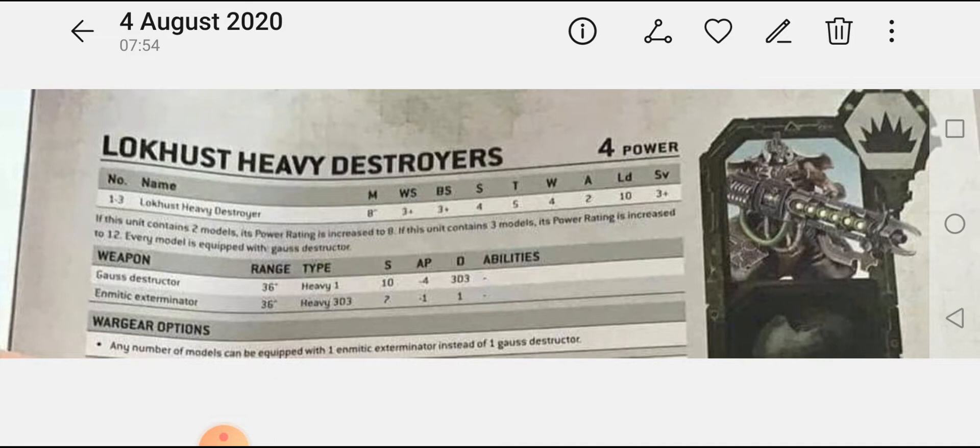3D3 damage — that's crazy. The picture of the heavy destroyer isn't the one we've seen floating around; the weapon looks slightly different. This is likely because of the wargear options: any number of models can swap their gauss destructor for an emettic exterminator, which has 36-inch range, Heavy 3D3 shots, strength 7, AP minus 1, 1 damage. Unfortunately the picture doesn't show the keywords, so whether you can move and fire these heavy weapons without penalty is a good open question.